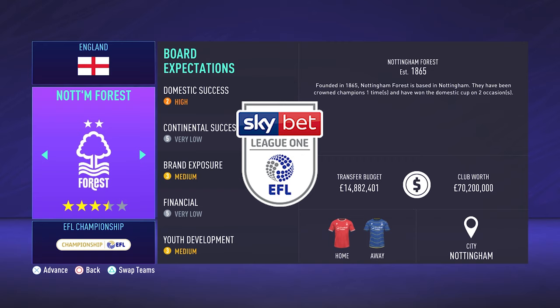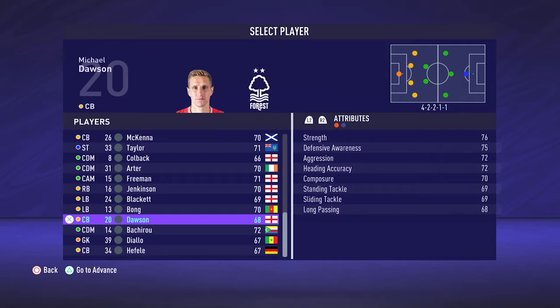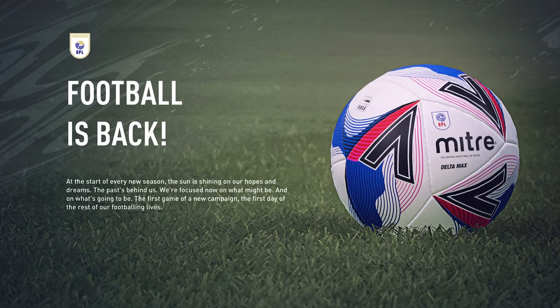Hello and welcome back to another one of my team guides. Today we are looking at League One, or the English Third Division. We're going to be taking an in-depth look into three teams: Lincoln City, Sunderland, and Burton Albion. After we've had a look at these three teams, we'll go through the usual things — squad rules, youth academy scouting, player limits, stadiums, and any signings that I think should be focused on if you're a League One team.